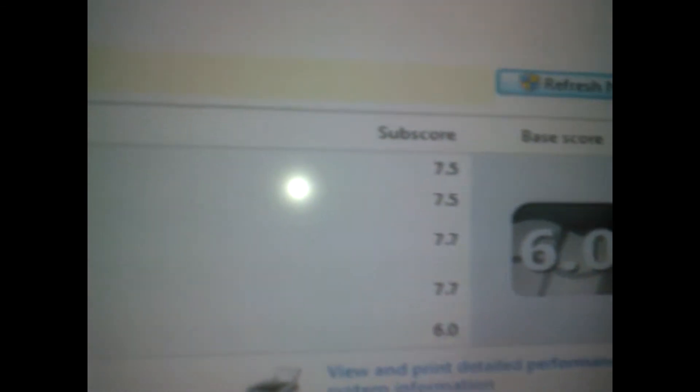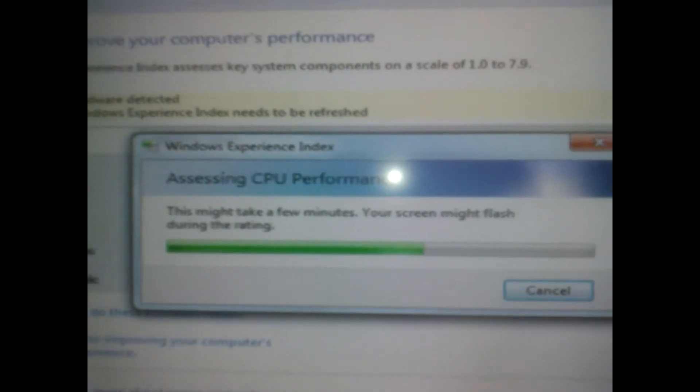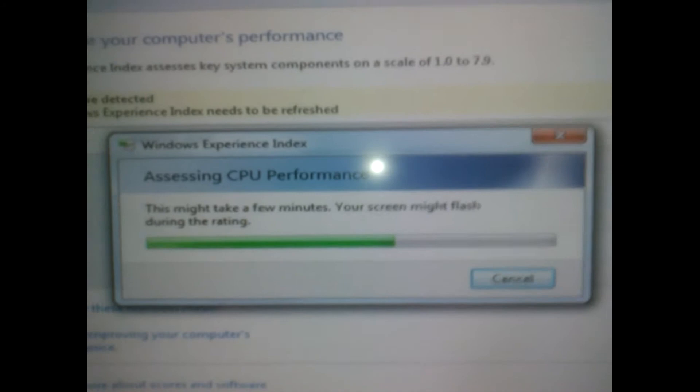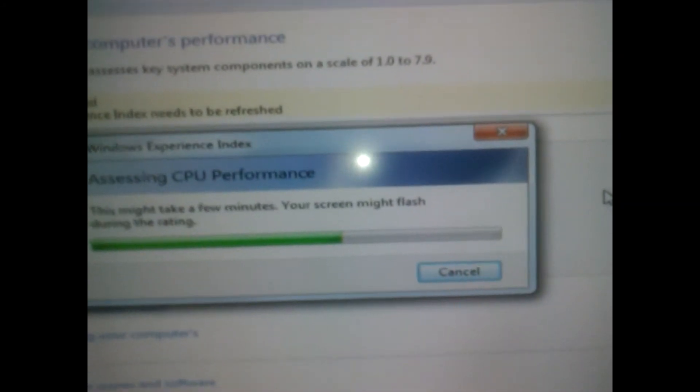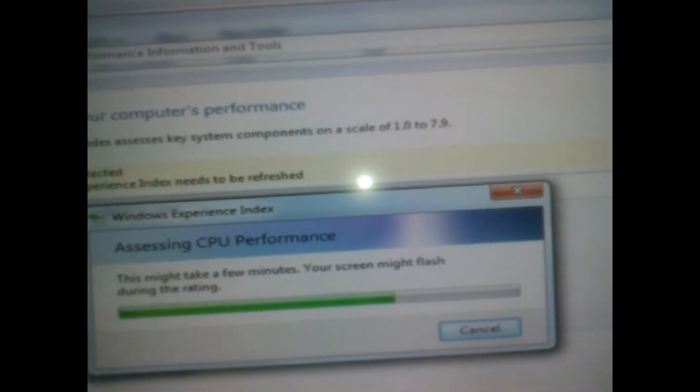Right guys, this is just running and refreshing my test on my computer with Windows. My index speed for the processor is 7.5 — you can see there, the top processor score is 7.5. We're now going to run this test to see if it's any different with the new AMD 8350 Piledriver. So here we go.